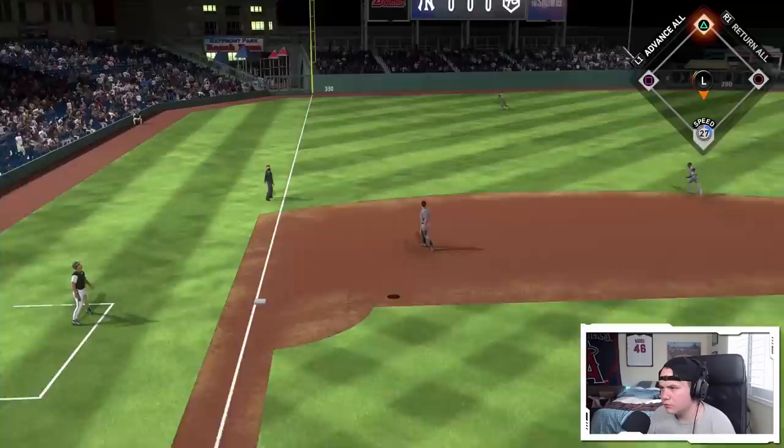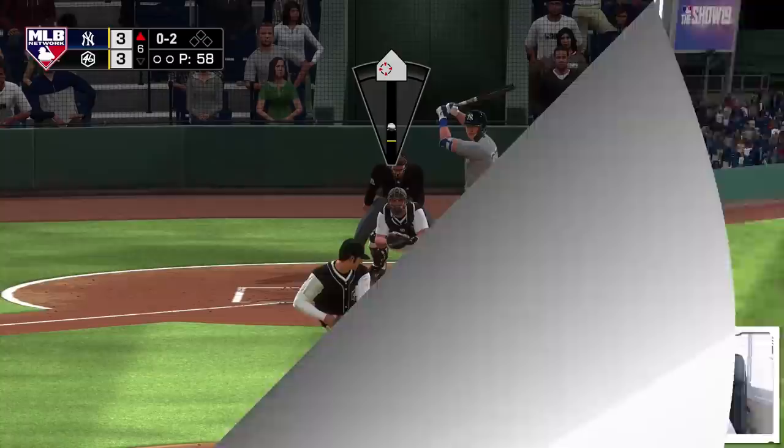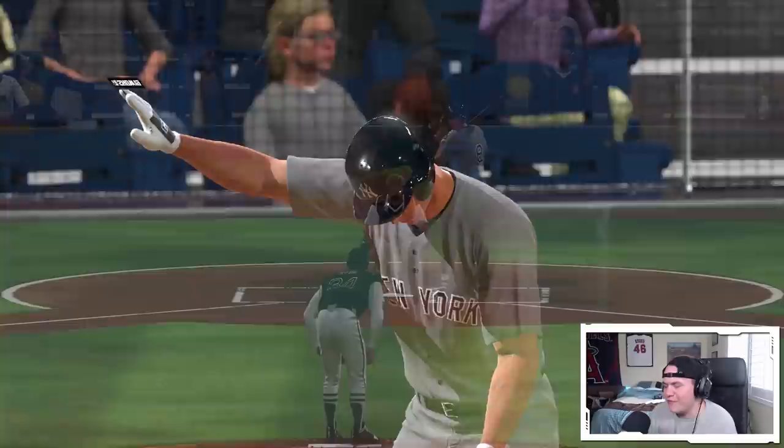That's Nolan Ryan — I just almost hit a home run with Nolan Ryan against Nolan Ryan on legend difficulty. What? Two fastballs right in the wheelhouse and then you throw a circle change down low — works every time.